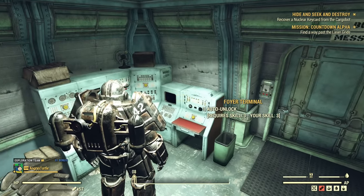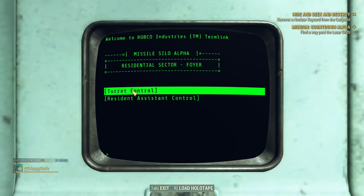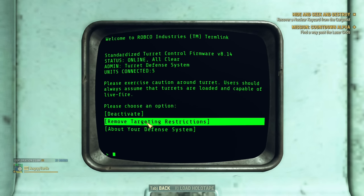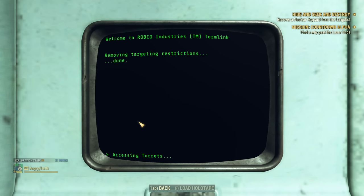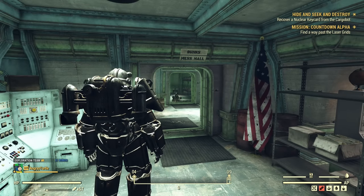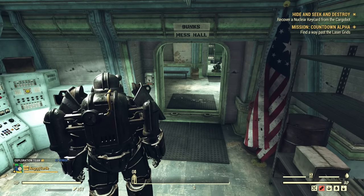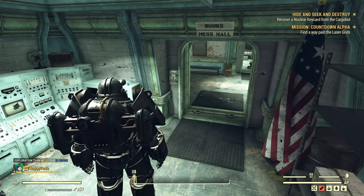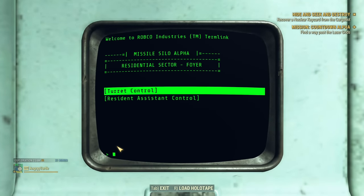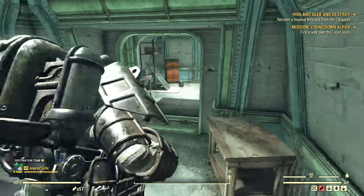Almost everywhere inside you can find lock terminals. If I unlock one, I can control the turrets and some occasional robots. Options include removing targeting restrictions or deactivating them. Removing targeting restrictions will basically change those turrets to shoot at anything, including friendlies — so the robots start dying without any fight from me. If you find yourself too squishy and dying inside the silo, try to get all armor pieces with the Troubleshooter effect, which is minus 15% damage from robots per piece. If you get all those pieces, you can basically ignore all the damage inside the silo.